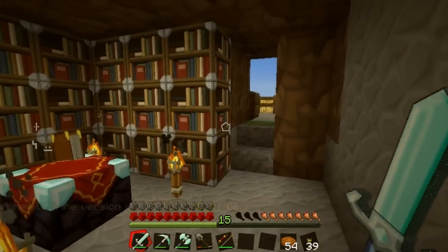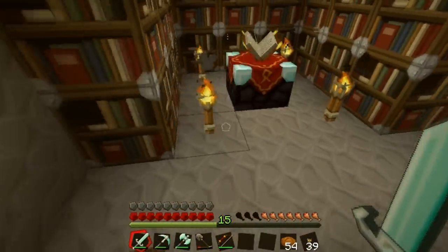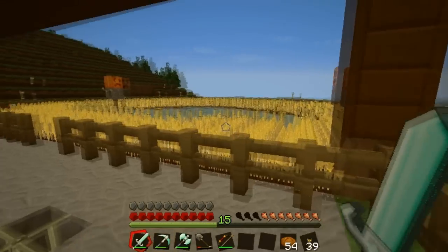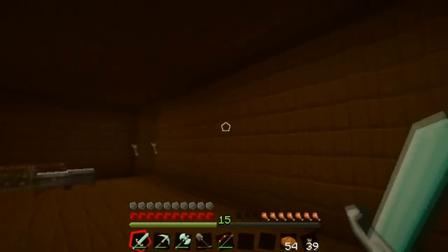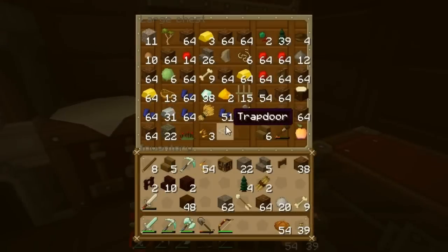Welcome everybody, my name is Doggeth, welcome to another episode of Random Survival Map. You'll notice a little something's different — I actually finished making bookcases. I'm sick of harvesting sugarcane, so what I want to do is take out my aggression and take care of that last cave in the mountain.